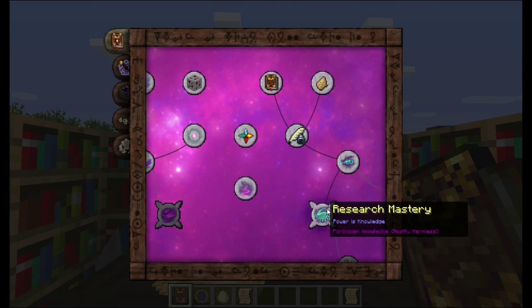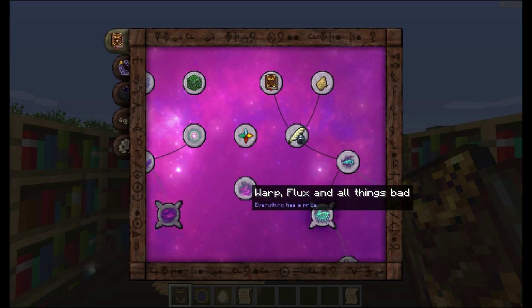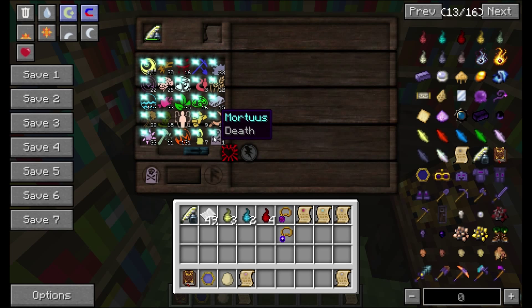Now the second one, the research mastery, increases the regain chance to 50% and gives a 10% chance that when you place an aspect it won't cost anything. This one is really helpful. You can combine aspects in the research table by shift-clicking on the aspect you wish to create. If you have enough of the component aspects, they will automatically combine to create the clicked aspect. So since I need more death and I've only got one, I can shift-click and it'll make those automatically - very, very handy.